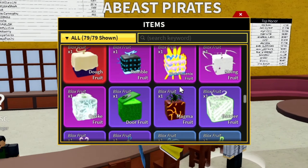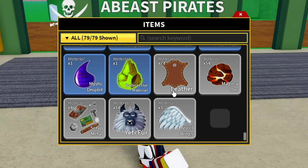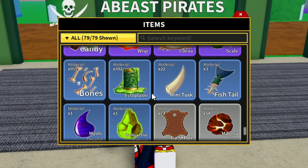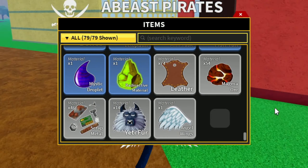Now let's take a look at some of the materials that were added in Bloxfruit Update 17 Part 3. They added Angel Wings and Yeti Fur, radioactive materials, scrap metal, ectoplasm, and bones. If you ask me, Angel Wings are probably going to be for Skypeian, Yeti Fur maybe for Mink, I don't know. Radioactive material and scrap metal maybe for Cyborgs, I don't know. What I do know is that these materials will have a use down the line.